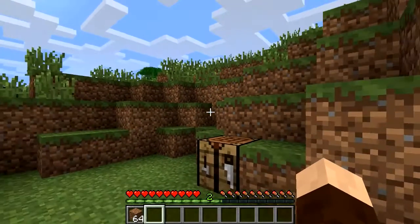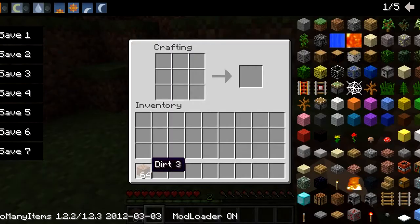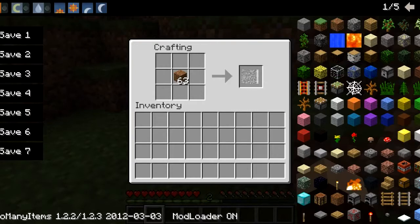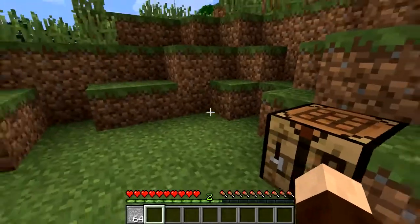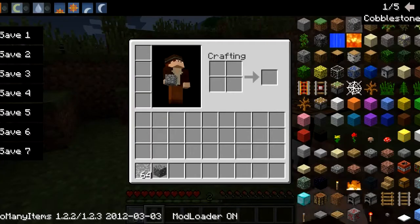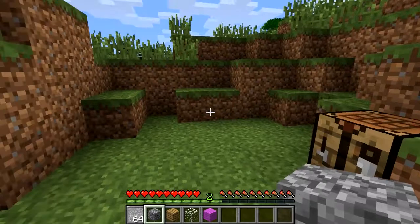Once it's installed, all you need is a workbench and a stack of dirt - or dirt in general. You place them in the middle and you'll get a little box block. I'll show you what you need to do with these in a second. Let's get some random blocks: cobble, some wood, glass, and some cloth.